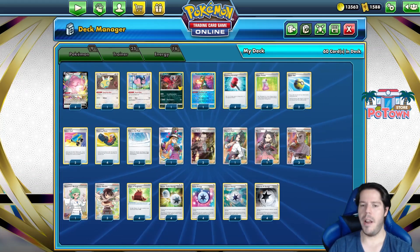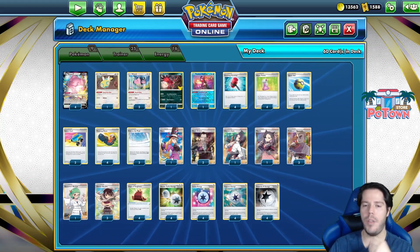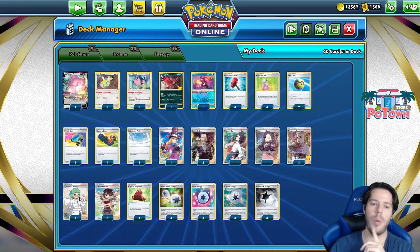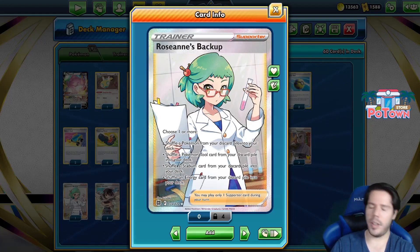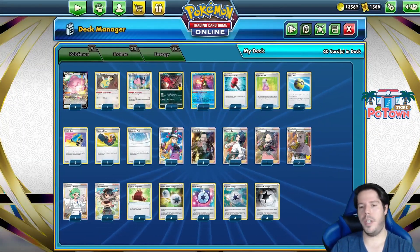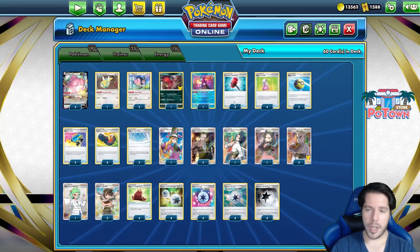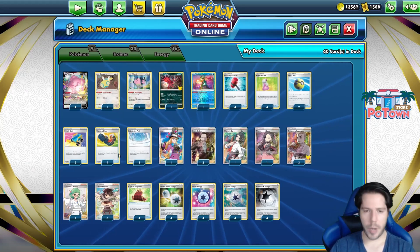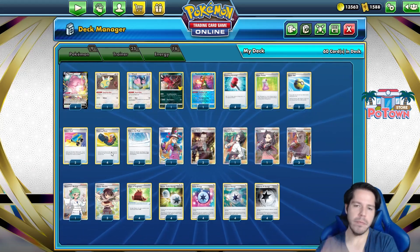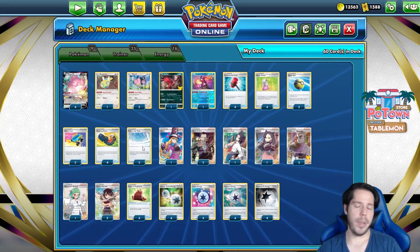This deck is not playing Roseanne but we do have 3 Research and 3 Sonia as our main ways to draw. We also have 1 Marnie and 1 Avery for tech supporters. We have 1 Raihan as backup to recover a Pokemon, a Tool card, a Stadium card, and an Energy - very weird to see this, but this is what the original creator of the deck used. We also have Shauna's Scare to hopefully heal a damaged Blissey, Crushing Hammers to be annoying, Hyper Potions to heal ourselves, Quick Ball to search for basics along with the Capture Energy, and Trekking Shoes to help sift through the deck and get energy into the discard pile.